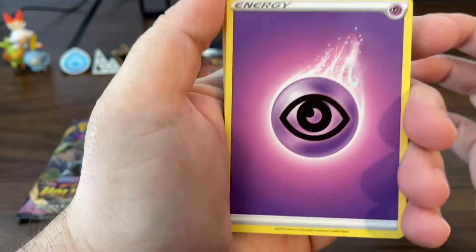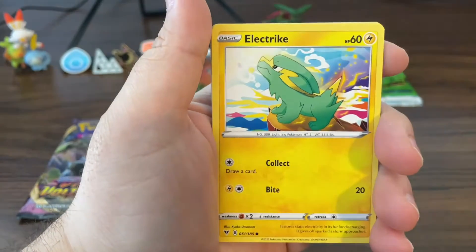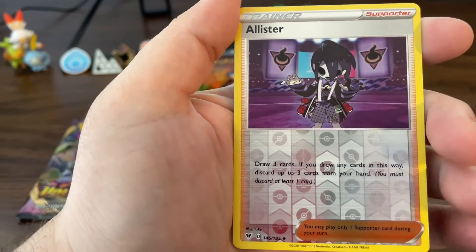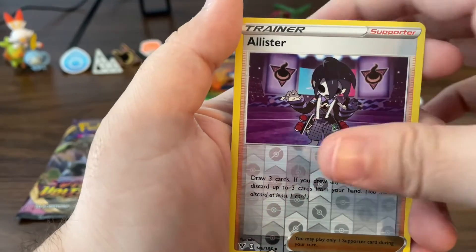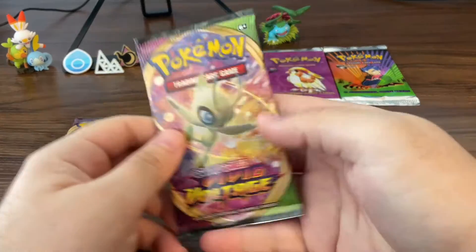Yeah, there you go. Psychic Energy, Trombeak, Nessa, Crocker Rock, Duskull, Electric, Pinecone, Mudbreak, Puchiana, Alistar — that's the first time I've ever seen that, I think that was the Shield variant — and a Quagsire non-hollow. Okay, second half not starting off too good, but that's all right.